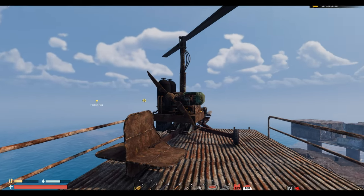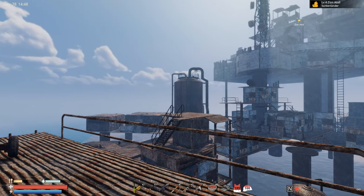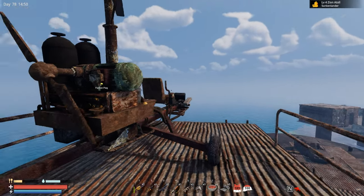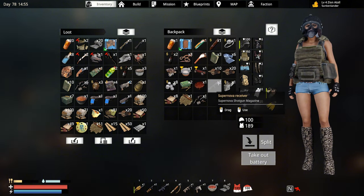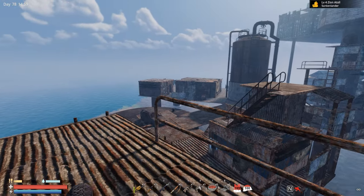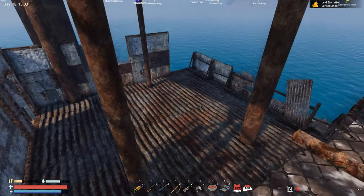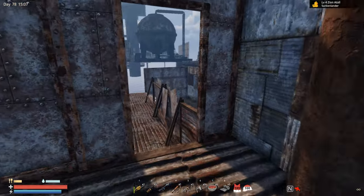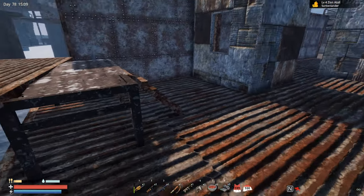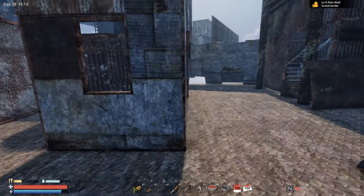Hello everyone, we are back in Sunkenland. Last time we took over this Zynon base and found our first high-tech military box — inside was a supernova receiver, or should I say Benelli shotgun. I'm looting around, not taking everything, mainly targeting military boxes and chests. I'm hoping to find blueprints since I'm missing a lot. I don't really care about scrap and stuff like that for now.